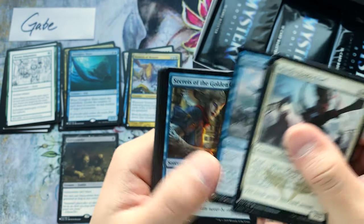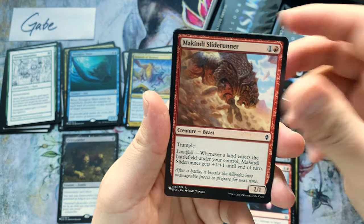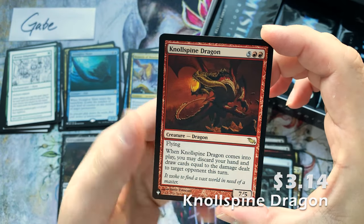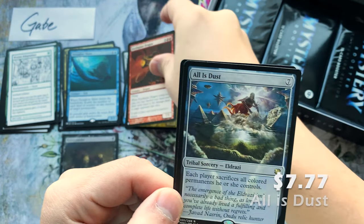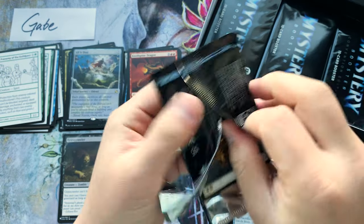Wall of Omens — those were like a dollar for a while. Got the Dinosaur Hunter, another card with Storm. Underworld Coinsmith, The Crypt, Null, Spine Dragon — okay, okay. All is Dust — just a little bit of value here and there. And Frenemy of the Guild Pact.